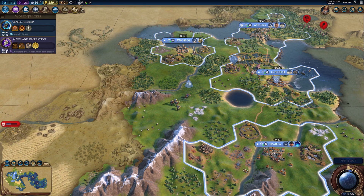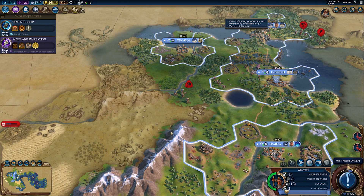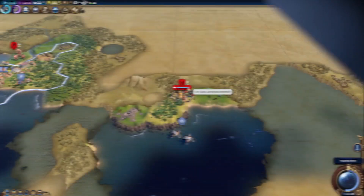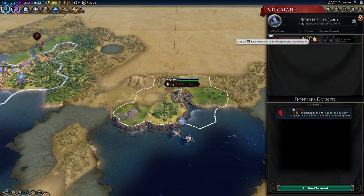Lest you start getting too comfortable around your barbarous allies, and they abduct one of your civilian units, you also have the option to pay a ransom in order to get that unit back if a combat rescue isn't in the cards. Overall, the Barbarian Clans mode will offer even more strategic possibilities as you make your way through the game. You can still treat Barbarians like the empty-headed gold pinatas you're used to, or you can try a more nuanced approach, learn to live together, and maybe eventually become their suzerain.